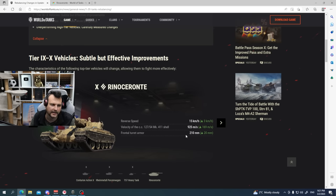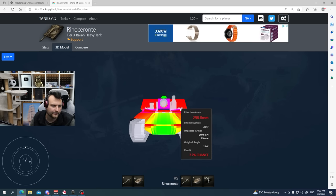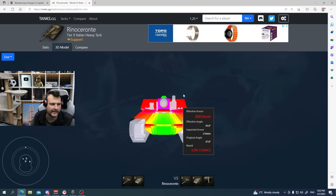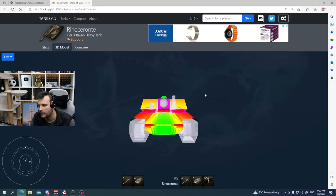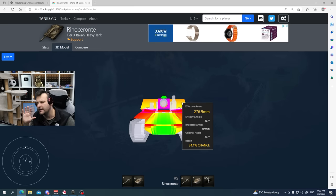Wargaming also increased turret armor by 20 millimeters. Let's see how it stands nowadays. Currently you're getting roughly 300 to 310 millimeters of armor. Before, turret armor was from 270 to 280 millimeters. So pretty much a 20 millimeter increase.